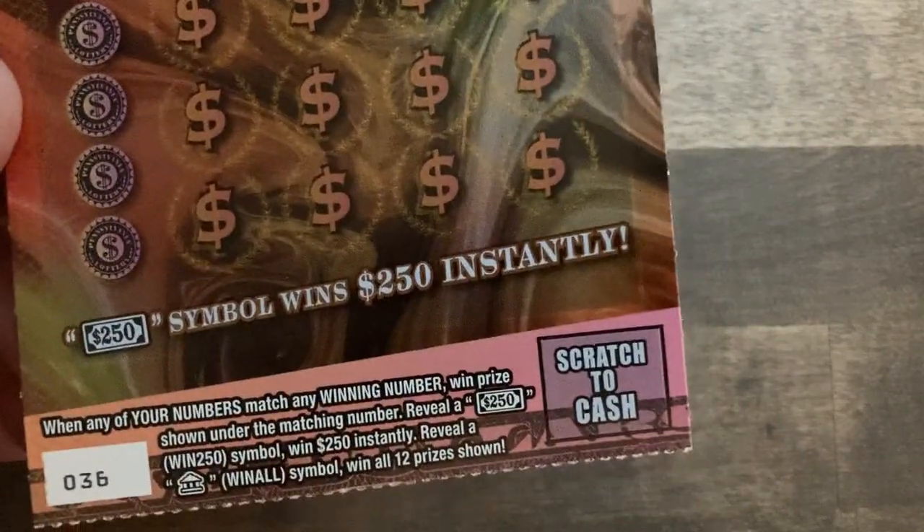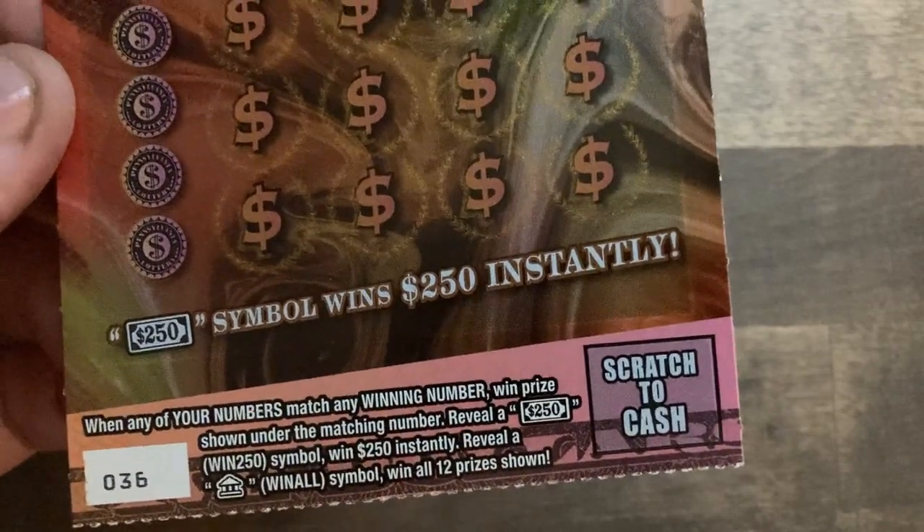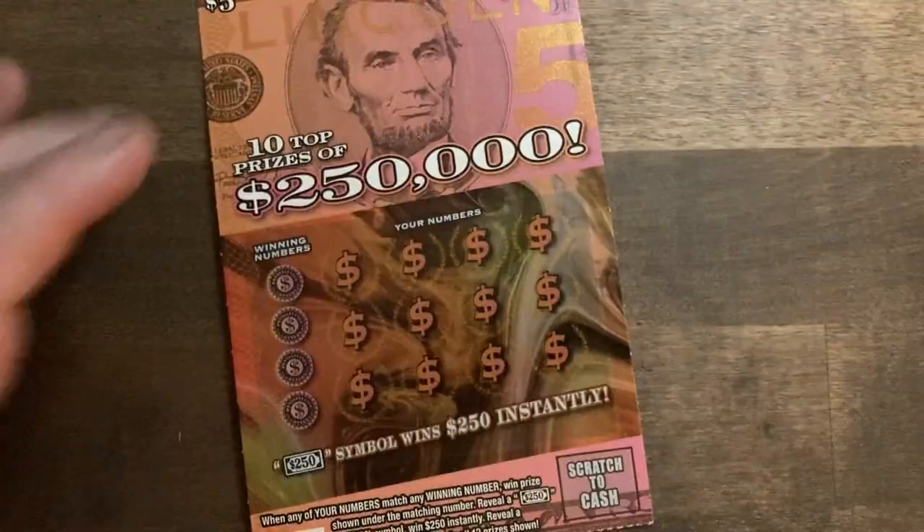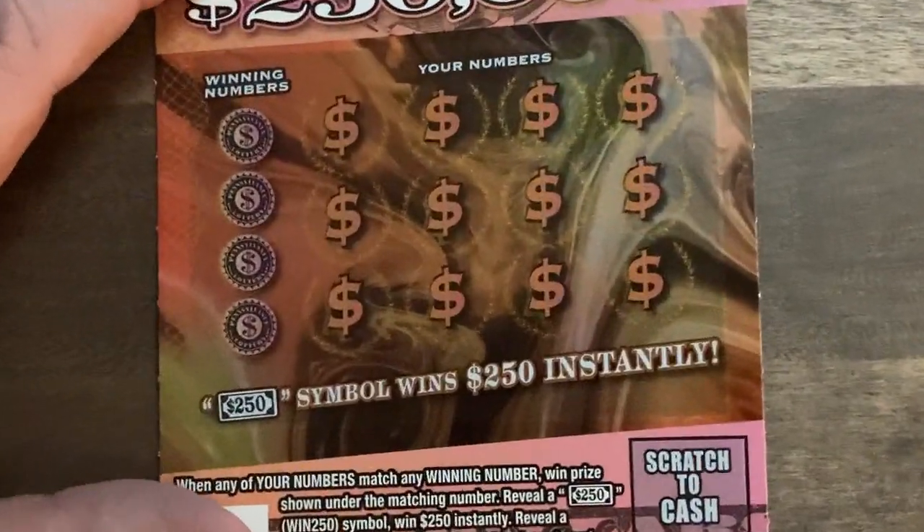The Lincoln ticket — if you remember, we're looking for the 250 dollar bill to win 250 dollars. It's not a 250 bill, but look for the bank for the win. Odds are one in 4.10. So first up at bat, let's see what we got — we're looking for 13 as the very first number.